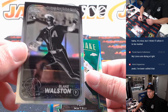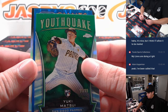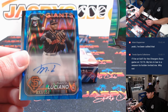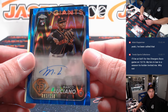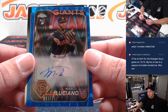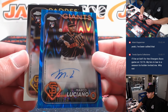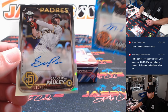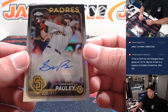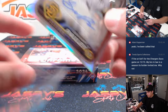And Blake Walston negative there for the Diamondbacks. Let's check out the autos here. Giants again — Marco Luciano, 93 out of 150. Giants again is Barry. Blue Ray Wave. Padres Refractor — Graham Pauley to 499. Padres is Tristan.